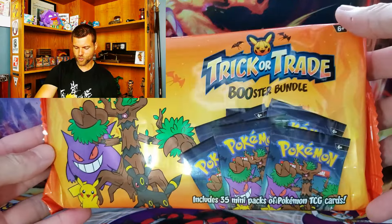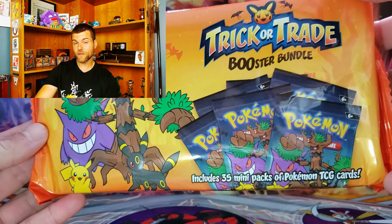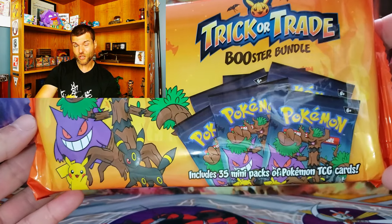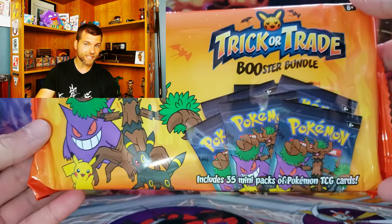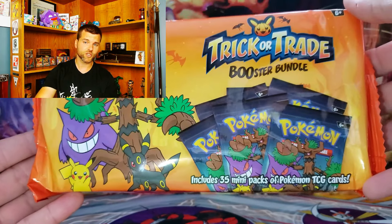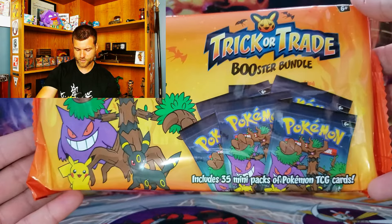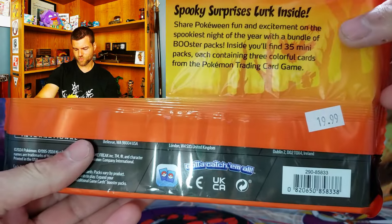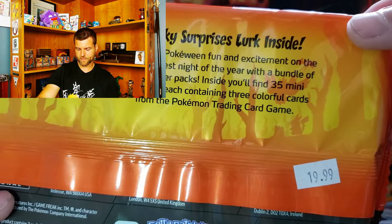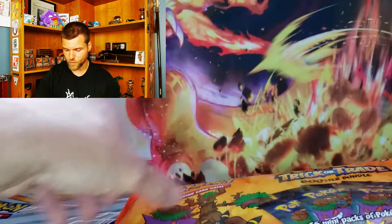Boom! There we go. The Trick or Trade Booster Bundle includes 35 mini packs. Last year it was 50 packs — this year 35, so it downgraded just a little bit. But we're going for the 10 holo rares in this set. I think there's 30 cards total, but we're going to aim for the 10 holo rares. Halloween is just around the corner, and it's $19.99 Canadian — not too bad.